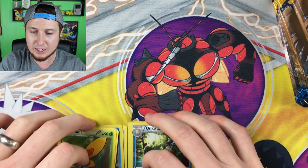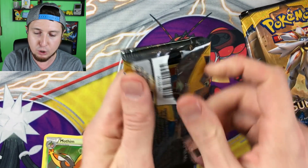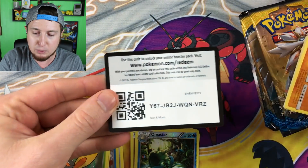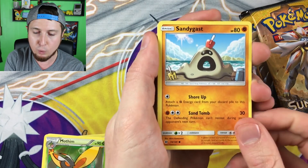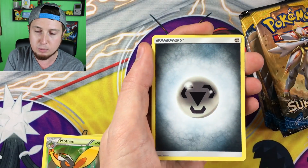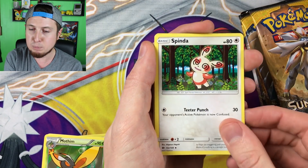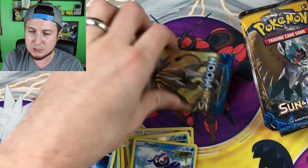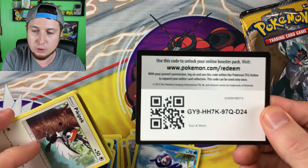Now the one I'm really looking forward to: eight Sun and Moon booster packs! 24 packs altogether out of both boxes. That GameStop sale was unbelievable — GameStop please do that every single year! Code card for you guys. Here we go: we have a Sandygast, a Rockruff, a Cosmog, a Fomantis, a Lurantis, a Grimer, an Energy, a Rare Candy, a Ribombee, a Spinda, a Bruxish, and then we have a Cloyster. Not off to the best start, but we still have seven packs left.